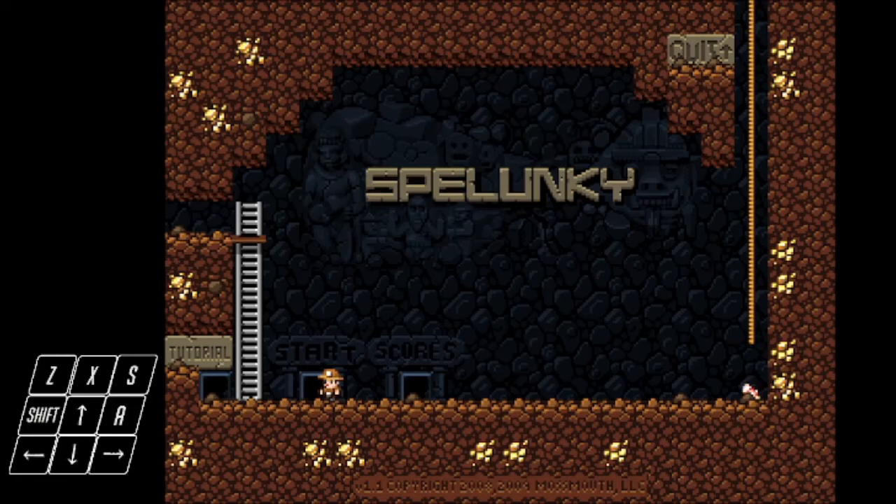Hello, welcome to Spelunky Tips and Tricks. In this episode we'll be learning how to rob the black market without using any resources or committing a crime.